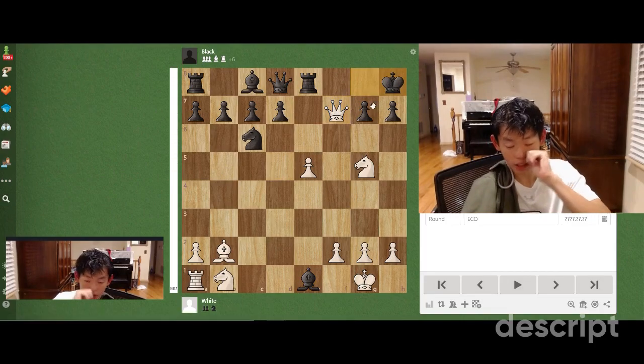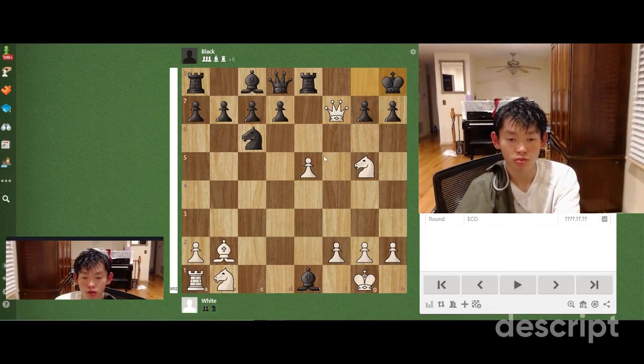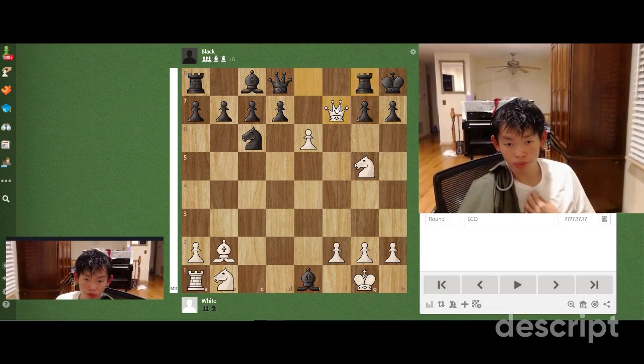We're going to try to win. King h8. Now the second move is also pretty obvious. We're going to play e6, revealing an attack on g7, threatening mate with queen takes g7 checkmate. Rook g8 — black is just going to defend. And now we have a couple of options that are pretty promising.